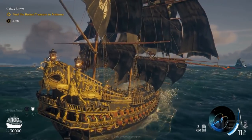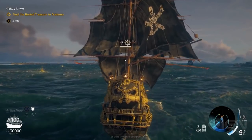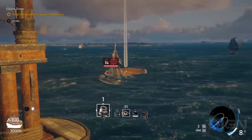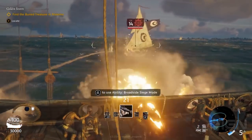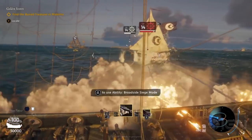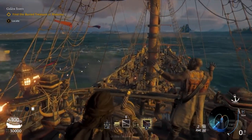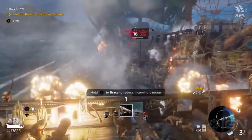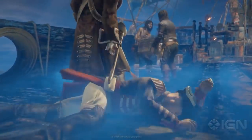The infamy system is at the center of progression, with the player starting as an outcast before rising through ranks. There appear to be around 15 different levels. Players will start with a modest pirate ship that can be upgraded with scavenged materials. It is the captain's job to ensure the ship is stocked with food, water, and ammo, lest they risk their crew mutinying from a lack of provisions.